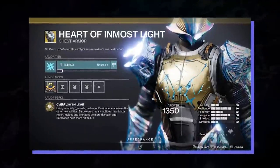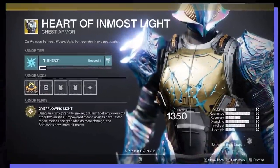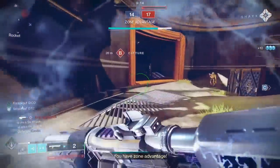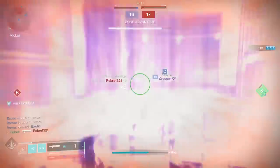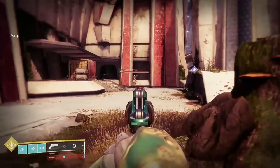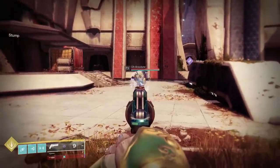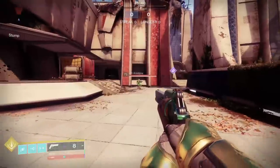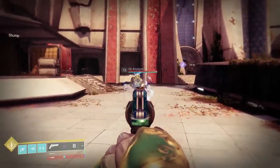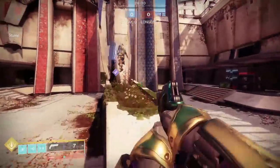Next, you've got Heart of Inmost Light. I'd probably recommend rolling with the Heart if you just don't know what other exotic to roll with for the build. While it doesn't give you extra damage protection while closing the gap, it does give you noticeably better cooldown times. Whenever you use any ability, the other two abilities get empowered — more potent and better regen time. The Heart of Inmost Light does not make your Juggernaut Shield any stronger; even when powered up, the Jug Shield will break at 50 damage again. Only use the Heart if your goal is better ability charge time.